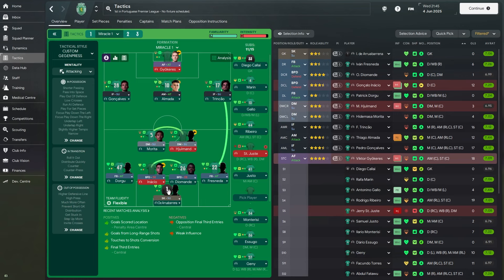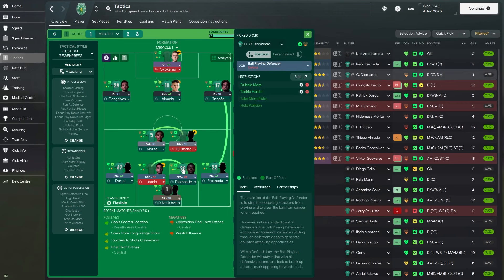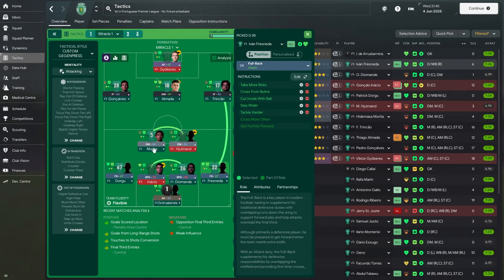Looking at the internal player instructions, the super keeper has only been asked to tackle harder. The ball playing defenders have been asked to dribble more and tackle harder — both have similar instructions. The four backs on attack duty are taking more risks, crossing from the byline, cutting inside with the ball, staying wider, and tackling harder.